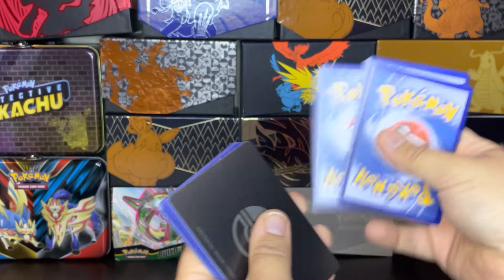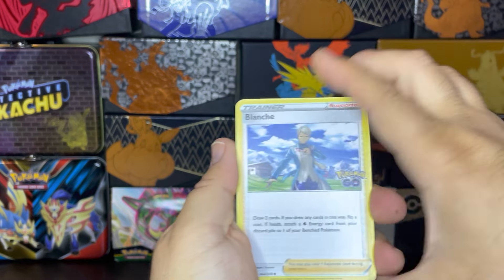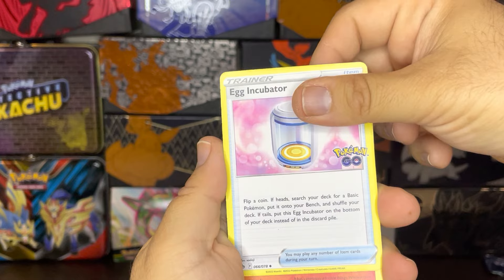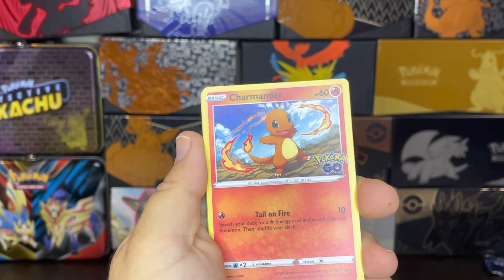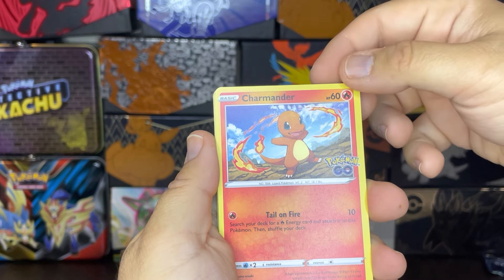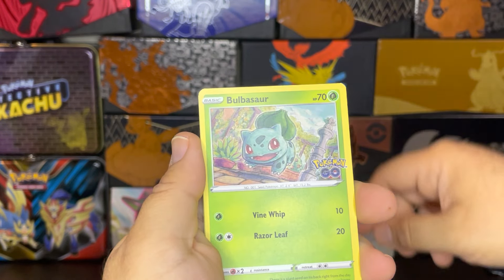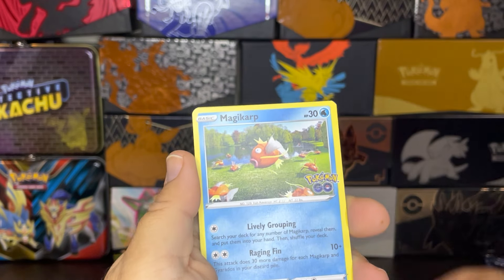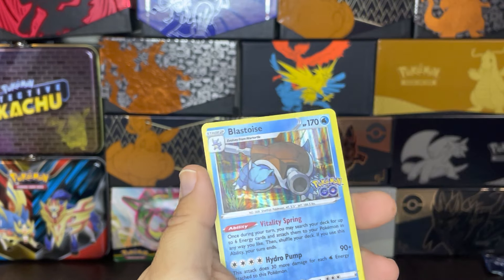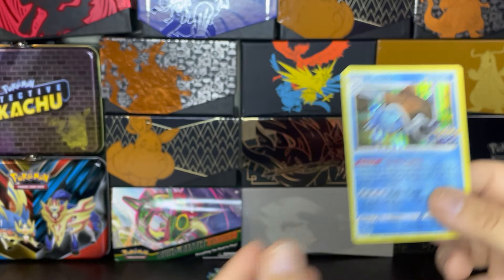Alright, one, two, three. So we have an energy, we have a V-Star card. We got Blanche, Solrock, an Egg Incubator — another tool that's used a lot. An adorable Charmander doing a little fire spin there — well, Tail on Fire is the move, but fire spin. We got a Pawm, Bulbasaur, a Pidove, a Magikarp. Nice, we got an Onix here. And on the end — excellent — we got a nice Blastoise.